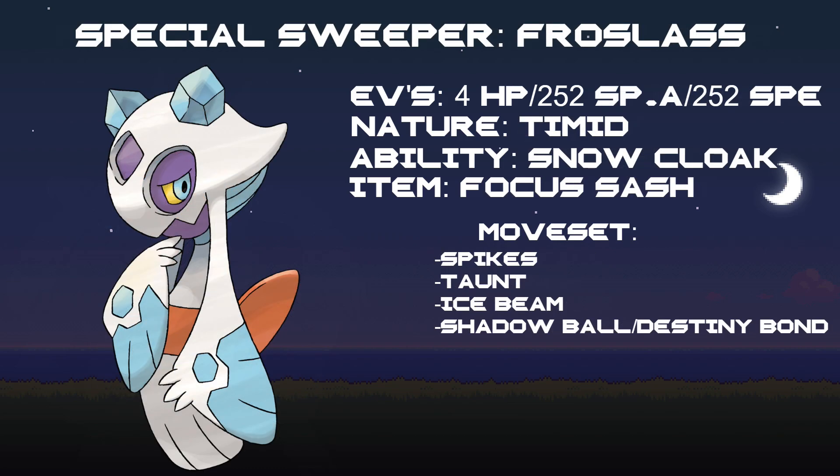For our second Pokemon, it's going to be the special attacker, which is Froslass. Froslass is going to be 4 EVs into HP, 252 into Special Attack, and 252 into Speed with a Timid nature. It's going to have the ability Snow Cloak — once again, this is the only ability it can get, as Cursed Body isn't in Pokemon MMO. The item is going to be Focus Sash to allow it to survive certain moves.